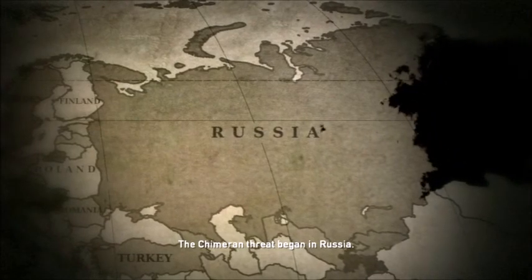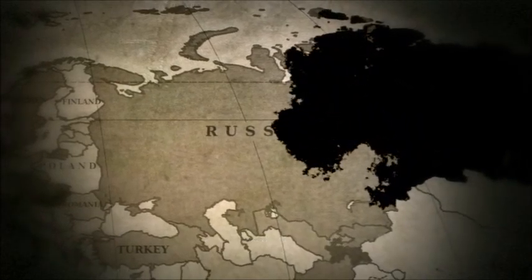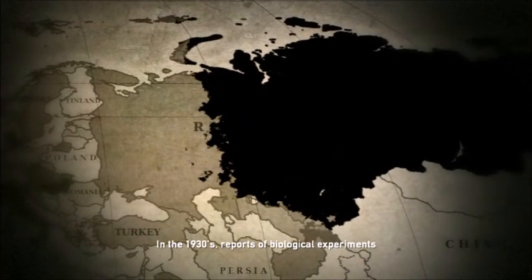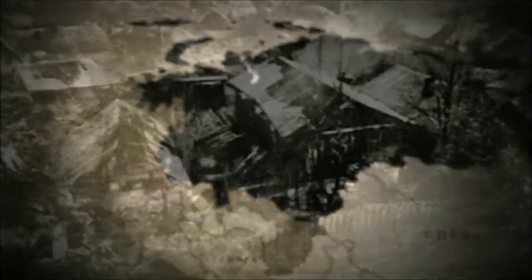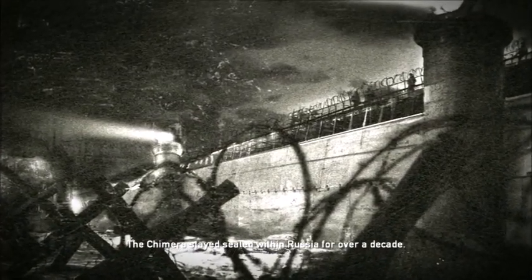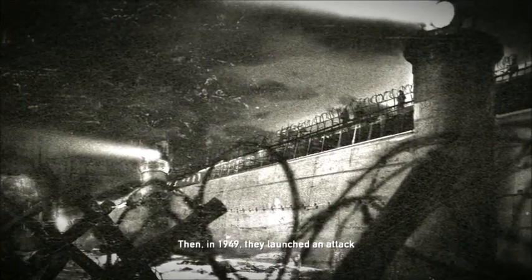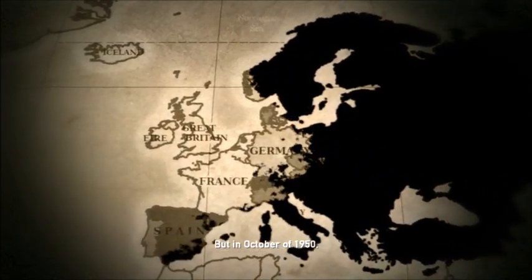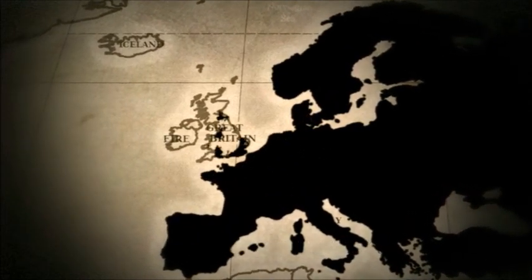The first game, Resistance: Fall of Man, is the one that more closely follows in the themes and narrative flow of The War of the Worlds. Before the game starts, you are given a narration of how the Chimera, a hostile alien race, somehow appeared out of nowhere in Russia sometime in 1908. The Chimera were able to infect and convert the people they came in contact with and turn them into foot soldiers and other bigger alien monstrosities. While the Chimera were able to be contained in Russia for some time, by 1949 their superior technology and numbers were able to destroy human defenses and completely overtake Europe. World War II never happened. Instead, the game takes place in 1951 and the United Kingdom is about to fall to the Chimera.